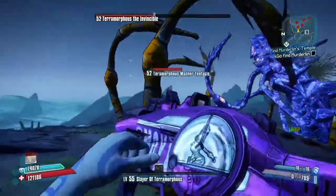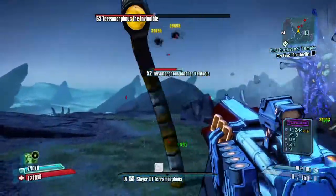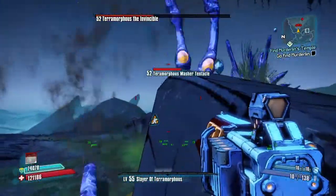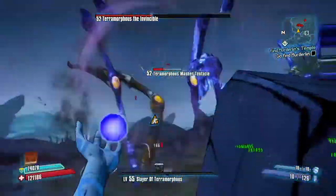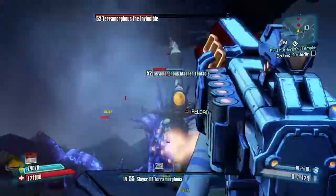Look at that damage — just soaks him. The masher tentacles also can't hit you. Look at it, looks like it does a direct hit but doesn't even do anything. In this little nice spot to hide in, which mostly you should know about, unless you've never played the game prior or you just never took on Terramorphous successfully. Because really, this is the only way to do it solo.